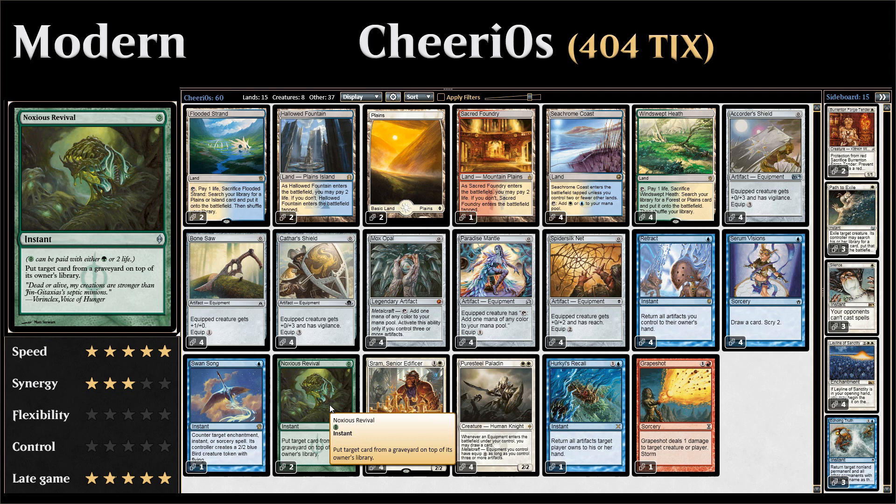We have one copy of Swansong to protect our combo pieces from removal spells, and it can counter annoying sideboard enchantments like Stony Silence which prevents Mox Opal from tapping. Then two copies of Noxious Revival — an instant we cast by paying two life — which returns a card from our graveyard to the top of our library. It has many uses: putting a fetch land back, returning a killed creature, or returning Retract while comboing off to ensure we don't fizzle.